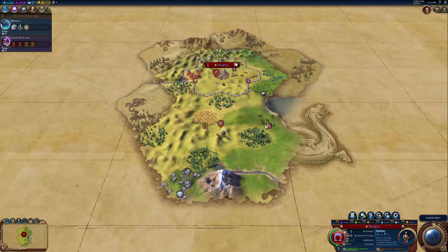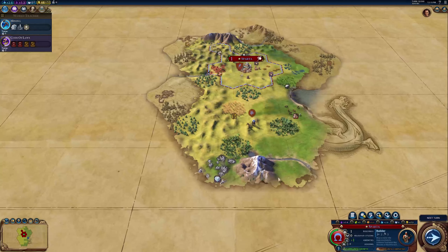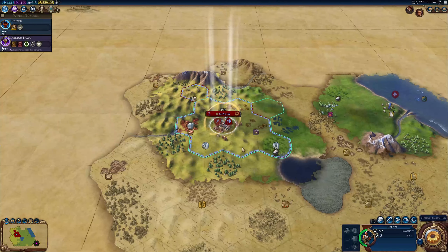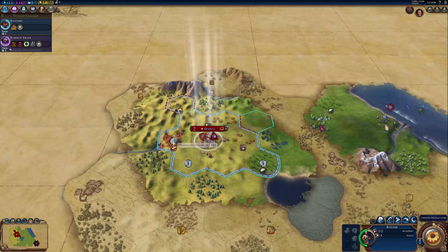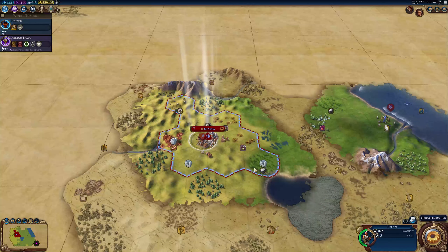Now our scout is going out. There's diamonds over here - maybe we'll settle over here as well. We can get horses, some wheat. We can get the rice, we should probably actually get the rice. We could also get the copper. Let's get the copper first.